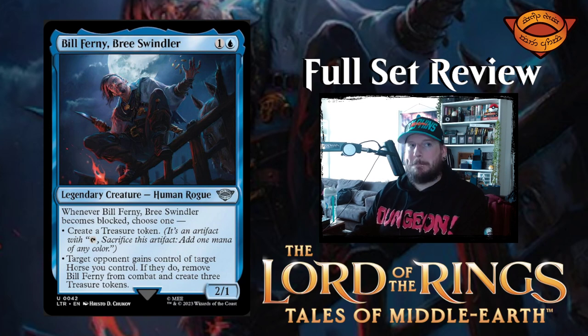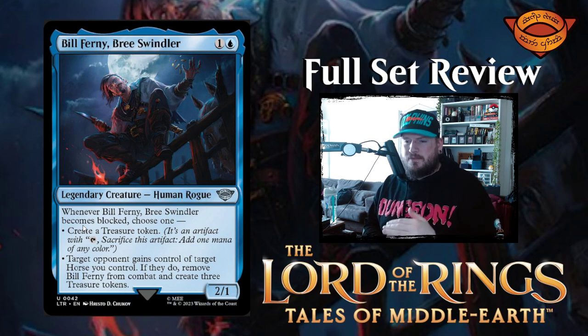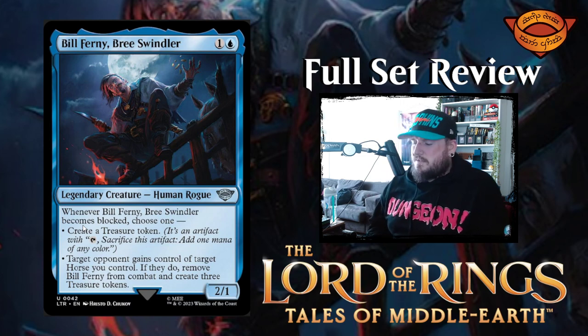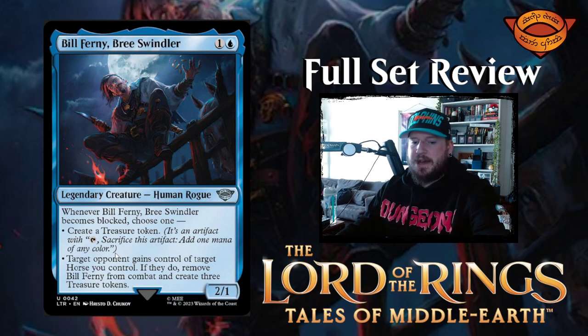Next up we have Bill Fernie — sounds like a guy that works at Staples. He is the Bree Swindler, a 2/1 human rogue legendary creature for one and a blue. Whenever Bill Fernie becomes blocked, choose one: create a treasure token, or target opponent gains control of target horse you control — if they do, remove Bill Fernie from combat and create three treasure tokens. So you give them a Trojan horse and get a bunch of treasure in return. I'm sure someone's going to come up with a really weird combo with this card, and I'm excited for it.